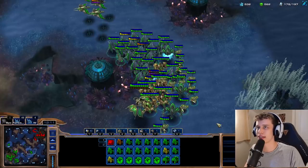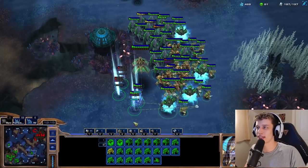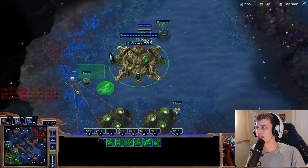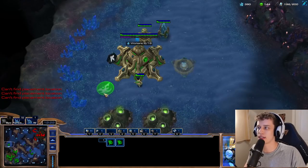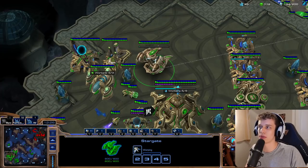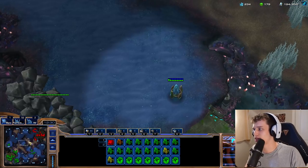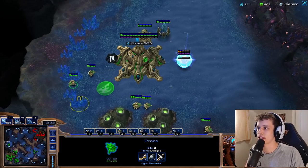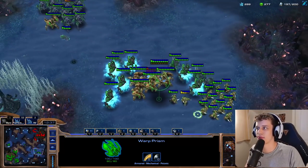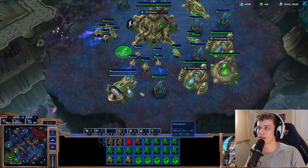Does he have plus two and I don't? I feel like that's what's about to happen here. He can't engage into me though — he absolutely cannot engage into me. Once I have plus two, I'm going to engage into him and he's going to be in a world of trouble. I'm going to continue my Phoenix production as well. I know he doesn't have this base. I want to make sure that he can't engage me from here either. He has to have this base. I'm going to engage into him here — this is the play. I really believe this to be the play.